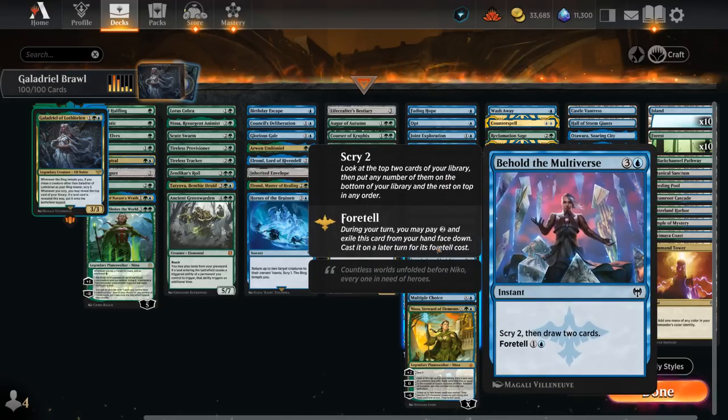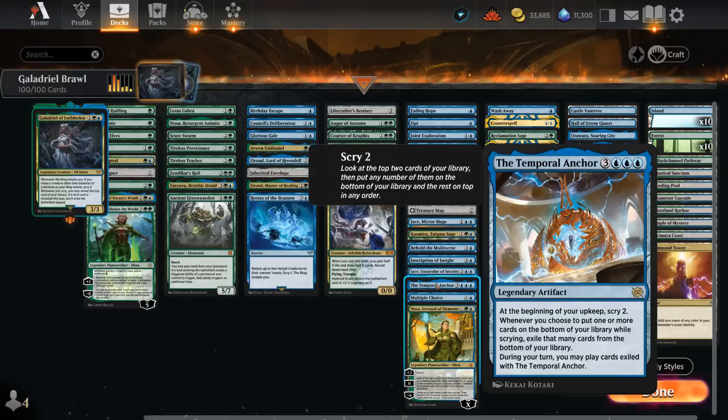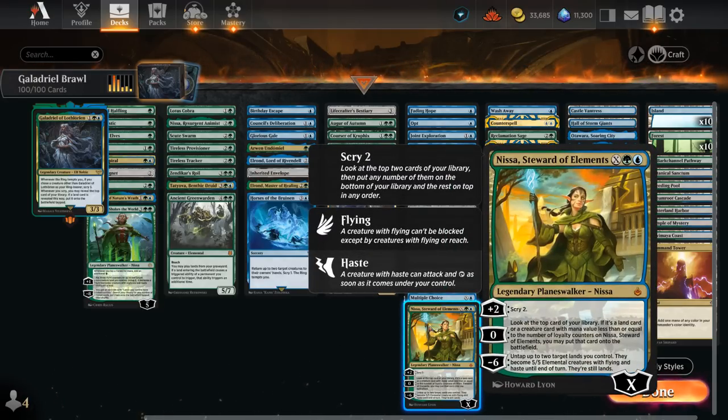Behold the Multiverse can first be foretold for two mana and then cast for two mana to Scry 2 and draw 2. Inscription of Insight is especially powerful if we get to kick it and choose every mode, where we get to bounce two creatures, Scry 2 and draw 2, and make a large illusion token. The Jace's Archivist can also bounce creatures or Scry 1 and draw. The Temporal Anchor is awesome if we get it going — we can Scry all cards to the bottom and still be able to cast them from exile with the Anchor. Multiple Choice is also quite flexible: cast it for X equals 1 to just Scry 1 and draw, but if we can sink more mana we can maybe bounce a creature, make an elemental, and still Scry 1 and draw. Then Nissa, Steward of Elements is another cheap Planeswalker potentially that lets us Scry 2 with a +2 ability, but can also be a finisher, making some of our lands into 5/5 elementals with flying until end of turn.